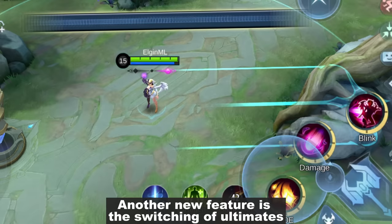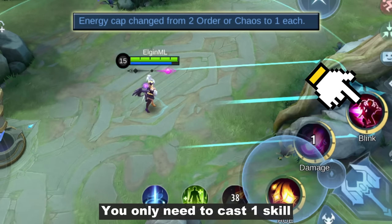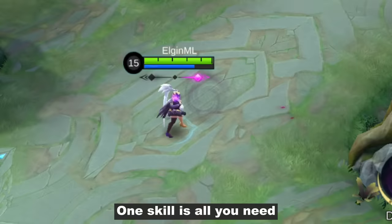Another new feature is the switching of the ultimates. You only need to cast one skill to switch between the two ultimates. As you can see, they've reduced the passive counter above her head — one skill is all you need and you're on the other side.